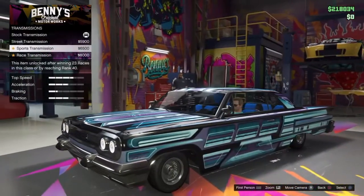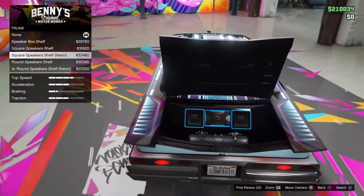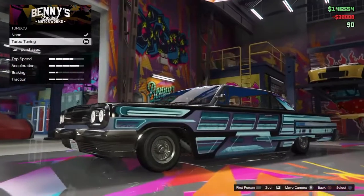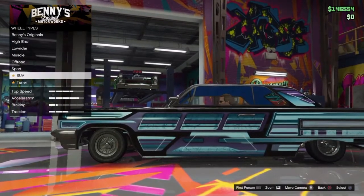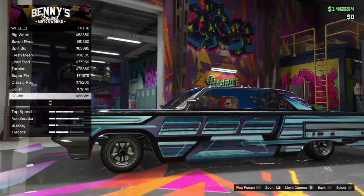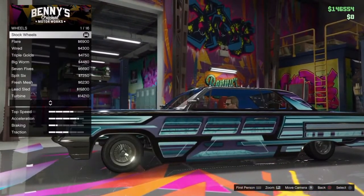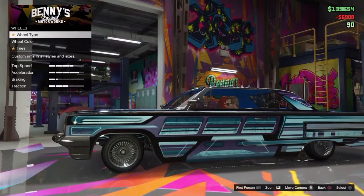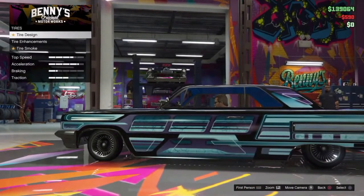For transmission, we'll spend money on that. Turbo for thirty thousand — getting that. For wheels, we're not going with hydraulics, but we'll get lowrider wheels — definitely. Some of these don't look too bad at sixty-two thousand, but we'll go with the six thousand nine hundred dollar ones instead. We're going with black rims, that's gonna look nice. And white tires.